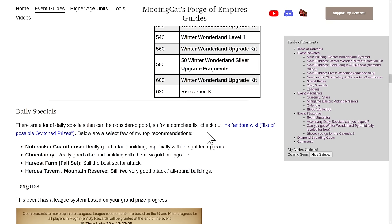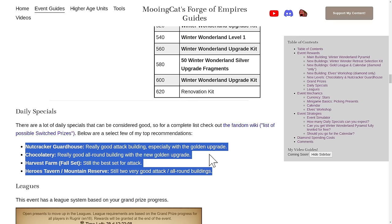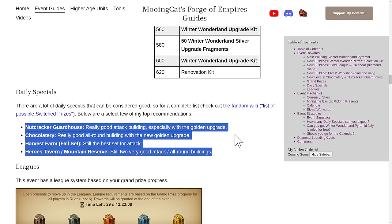In terms of daily specials, you can get the Nutcracker Guardhouse — a good building from last year — the Chocolaterie, which is a really good all-around building, the Harvest Farm or Fall Set which is still the best set around, and two more all-around good buildings: the Heroes Tavern and Mountain Reserve. There are other rewards as well, including the Spring Set. Overall, these are probably the best options, and you can check the full list on the fandom wiki.